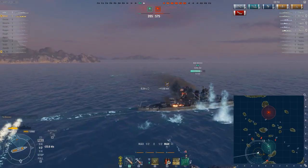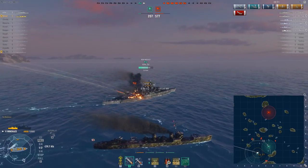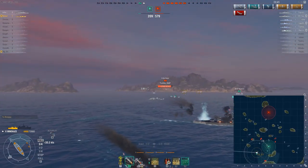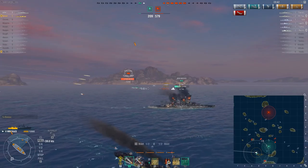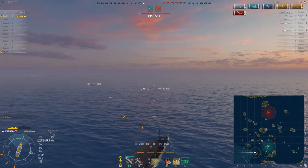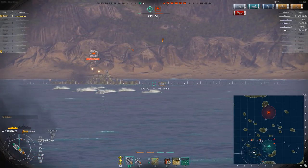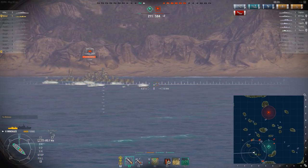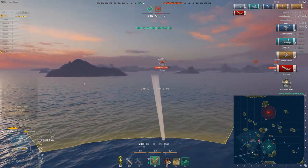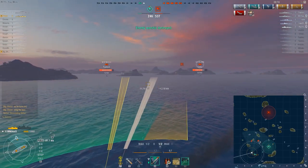I use the fact that all the enemies are going to converge on his ship to get in position to ambush the Furutaka. It's really low probability that he'll recognize there could be a destroyer, because he's already detected and nothing is telling him I'm in the area. I believe I need to hit at least three torpedoes to kill him since he's basically full health. And look at this — it could not have worked out better. We get three torpedoes exactly — take him out. The friendly battleship did a great job bringing all the enemies to his position.